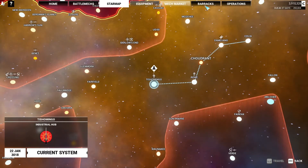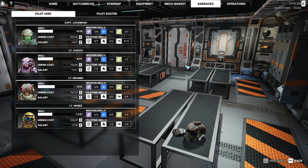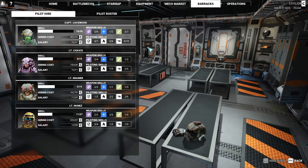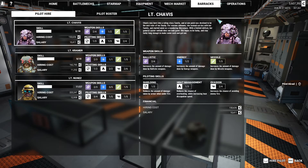We can hire another pilot. We have Captain Lockwood — really, really good stats. We have Chavez, we have Kramer. I'm gonna have to pick up Lockwood here. Six ballistic skill, two energy, seven missile, seven defense, six heat control, and ten evasion. Lockwood came from a long line of proud Federated Sun Mech Warriors, but instead turned to a life of a freelancer. A deadly skilled pilot. Welcome aboard.